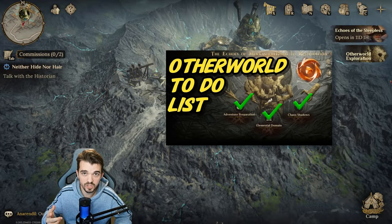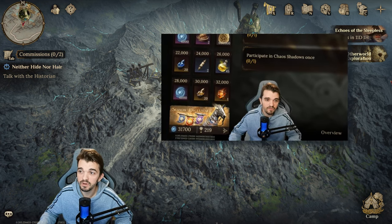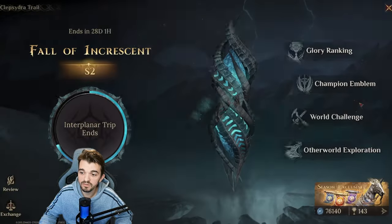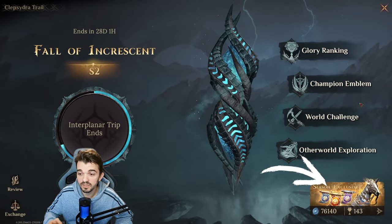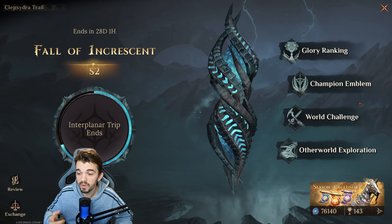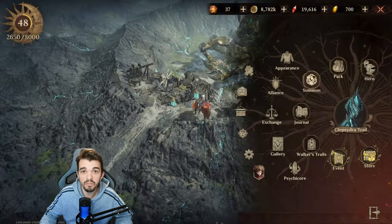When I did a guide to other world exploration two days ago, my ranking was 219. Today, two days after, my ranking is 143. So after following my tips and everything I advised in my video, I was able to climb 76 places. Other world exploration is not an easy event and there are some things we really need to focus on.